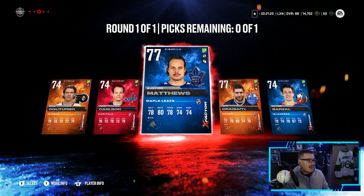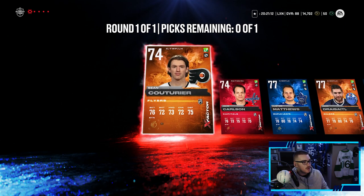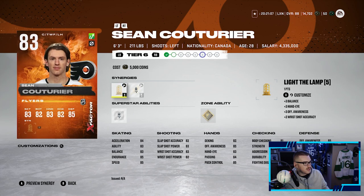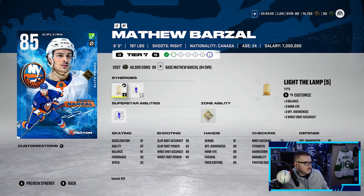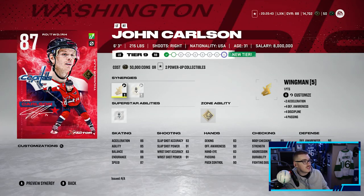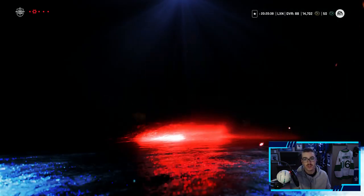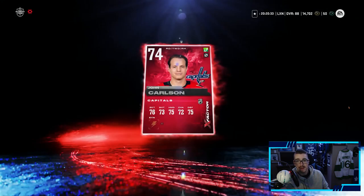Last card - Matthew Barzal. We got two 77s but I have them both - that one hurts the soul. I really really did want McDavid. Couturier wouldn't be a bad shout but we can only get him up to an 86, so maybe not Couturier. I think we're gonna go John Carlson, boys. Barzal doesn't really make sense - my forwards are pretty stacked. I said I need better defense, so we can throw in John Carlson instead of Dougie Hamilton for the time being. John Carlson it is - I'm honestly so sad we didn't pull McDavid, McKinnon, or Crosby.